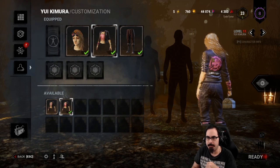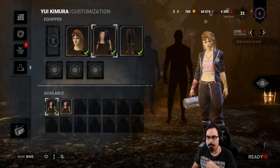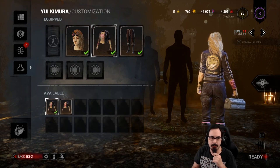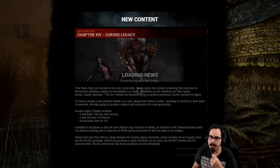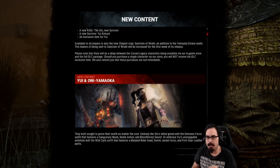If you want to play the survivor and have all the cosmetics, buying it with money — I believe it's $6.99 — is the way to go. Her normal outfit is a pink back and pink top. The exclusive item is a white top with a pink stripe and a gold back. You can still get the character with iridescent shards, but you will not get that extra cosmetic unless you buy the DLC.